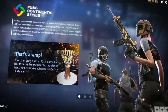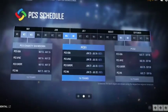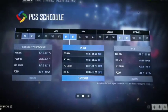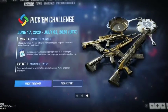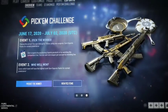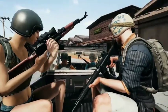Finally, the eSports menu has been updated in preparation for PCS1. Here you'll be able to find an overview, team standings, and the next iteration of the Pick'em Challenge. We'll be talking about PCS1 and the Pick'em Challenge more soon, so keep your eye on PUBG channels for more information. Update 7.3 is available now on PC test servers, so drop in and check out everything new.